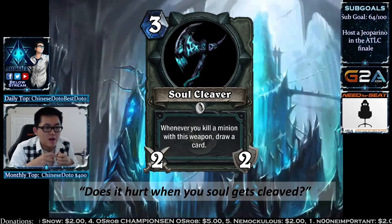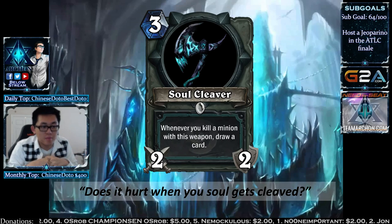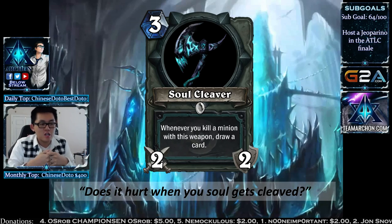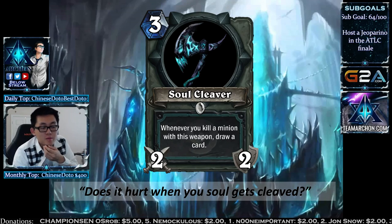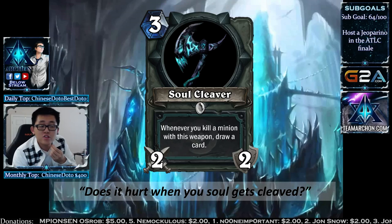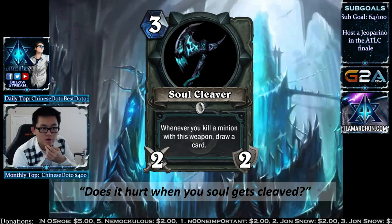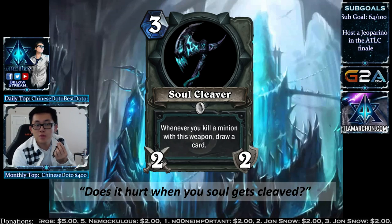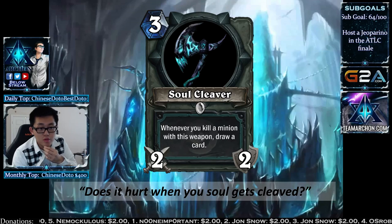The Soul Cleaver weapon is 3 mana, 2/2. Whenever you kill a minion with this weapon, you draw a card — kind of like Arcane Intellect Plus where you deal damage too. You need to kill something with it — you can't just strike and draw a card. Pretty strong against certain decks like Hunter: kill the Knife Juggler and draw a card.